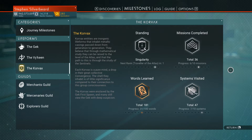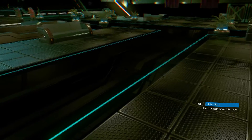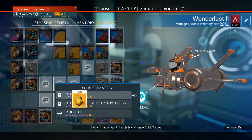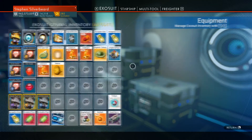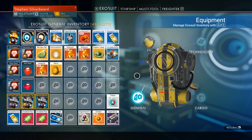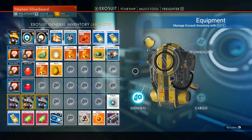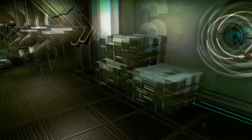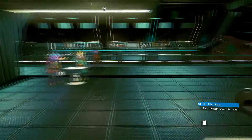Next rank: Traveler of the Atlas. What we sell off can go to those suits. I've only got one bit of herox to sell off. That can go to the high capacity.